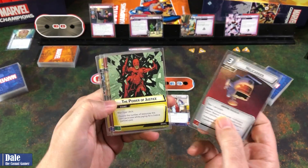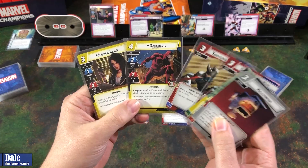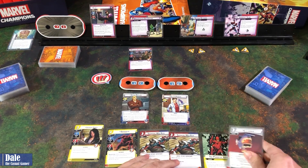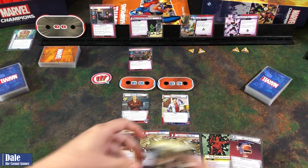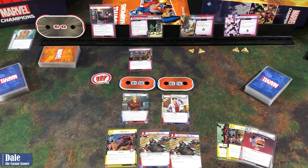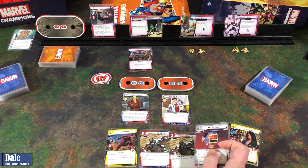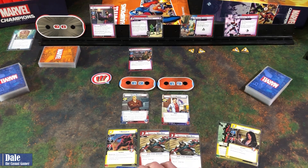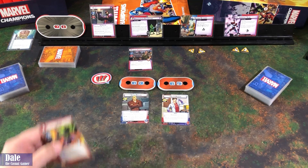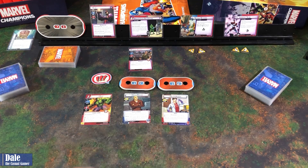Drawing into a Helicarrier, Power of Justice, Swinging Web Kick times two, and some allies — which is very important against Klaw. With two additional side schemes in play, I definitely like getting her out early. It'd be nice to get this out early but at the expense of web kicks. I think we'll just keep this and see what happens. We're going to start by putting Hulk in play — it'll be one less because of Steve Rogers' ability — and we'll use an Uppercut for that extra card.